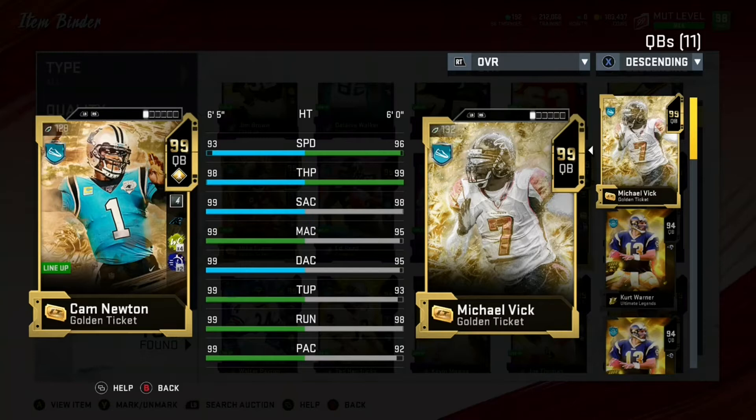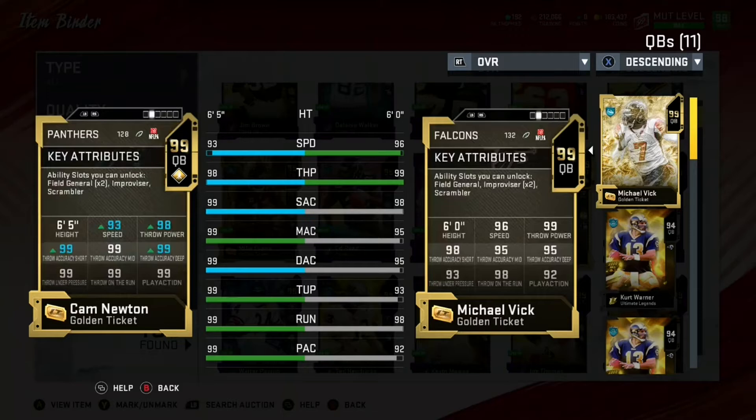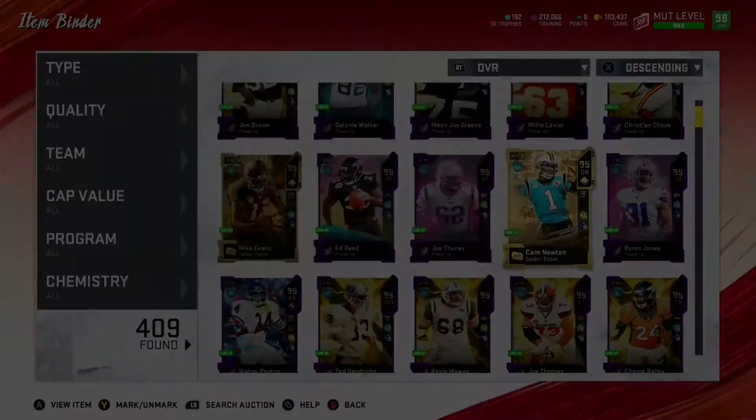A difference that not many people think about or talk about is Cam is right handed and Vic is left handed. If you don't like left handed quarterbacks then Vic might not be for you, but I really like the Vic card. I'm going to see how this Cam plays.